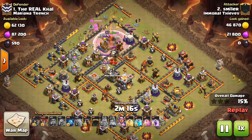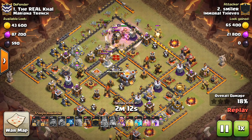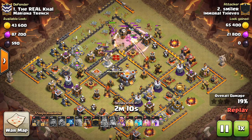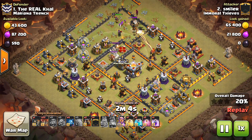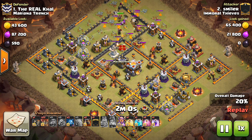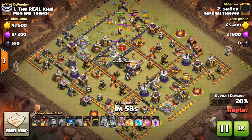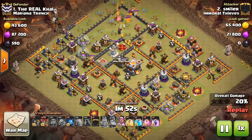It definitely helps getting a few archer towers and other bonus buildings, but the main three things are the queen, the CC troops, and the one air defense. You don't need the inferno, you don't need the eagle. From there, you're using all your spells, the warden, and the rest of your troops to take out the rest of the base. Smiler here has the clone spell, which is pretty much essential for this attack strategy — we see it pretty much every time, and it works very well for this composition.